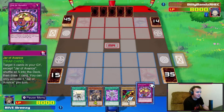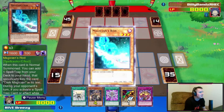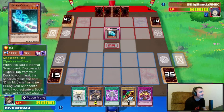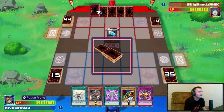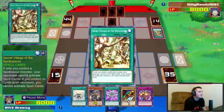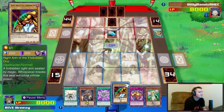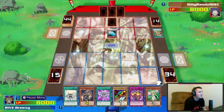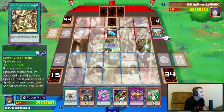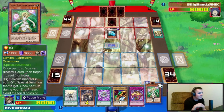We drew into our one copy of Jar of Avarice — terrible. Magician's Rod lets him search one spell or trap — he's going to get Dark Magic Circle, I guarantee. Unless he already has it. He already has it — he started with Circle three games in a row. Alright, we cannot play spells right now. He's running a Warrior-Spellcaster deck.